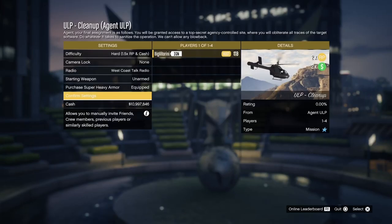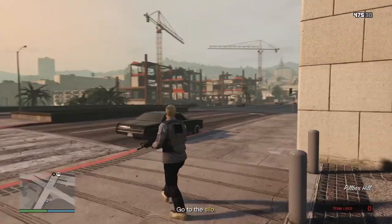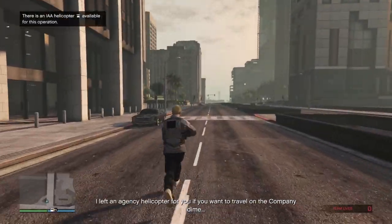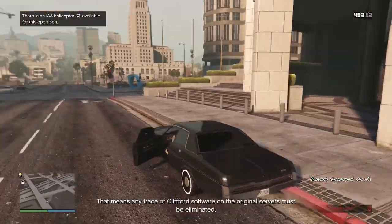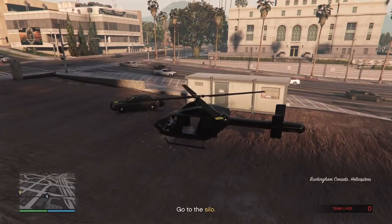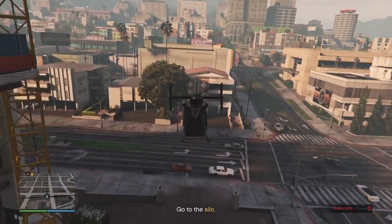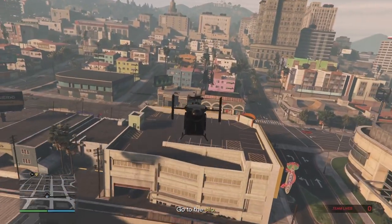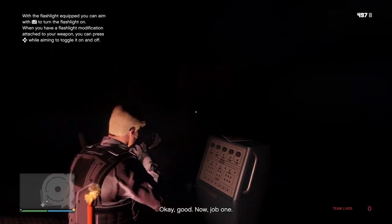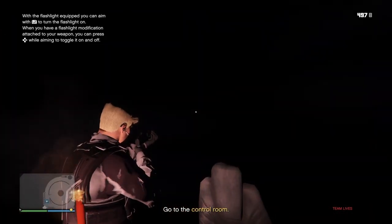For the last mission, start it on hard difficulty and once you begin, find the helicopter nearby, grab it, and make your way to the silo on the map. Once you get to the location go inside and it will tell you to go to the control room. At this point you only need to worry about the juggernauts — there will be some in the way as you head to the control room and they will be asleep.